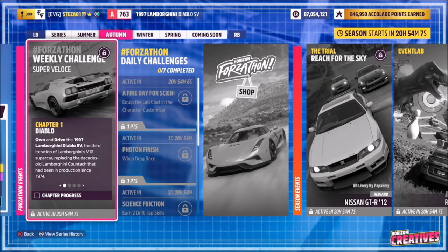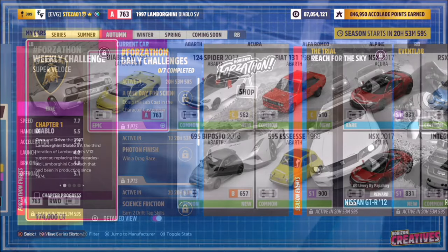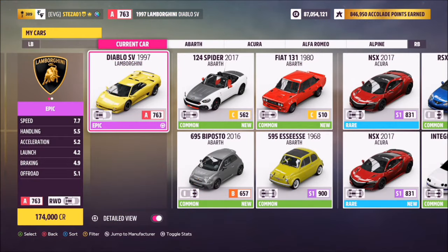Hello and welcome back to the channel. This week's Forzathon guide is called Super Veloce, which wants you to own and drive the 1997 Lamborghini Diablo SV. This car will set you back 174,000 credits from the auto show, or you may be able to pick one up a little cheaper in the auction house.